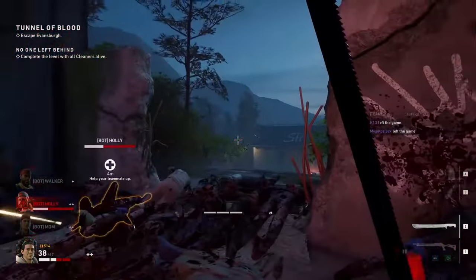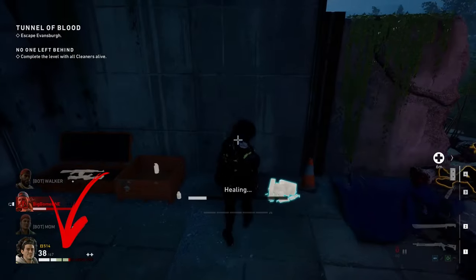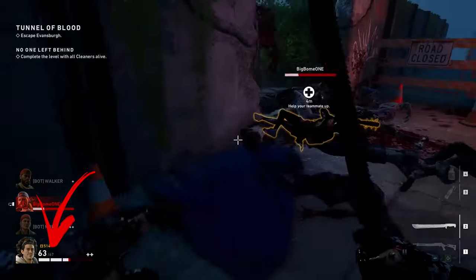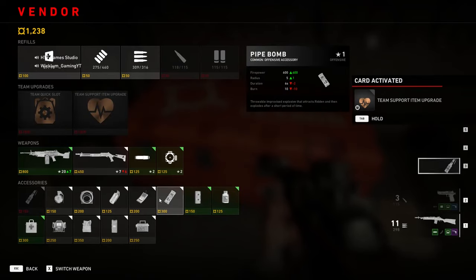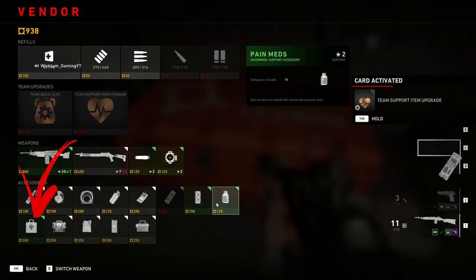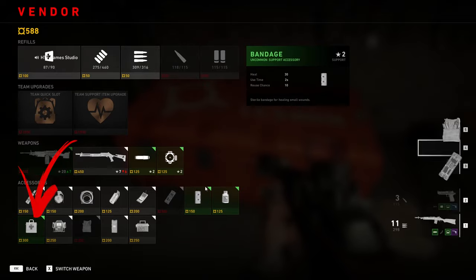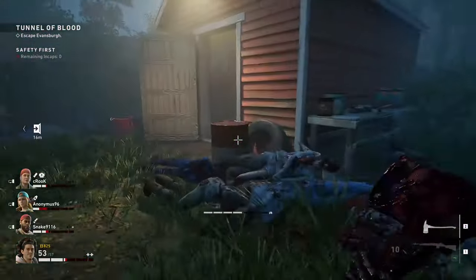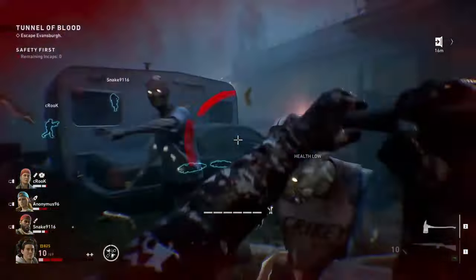With bandages and medikits you can restore only the lost health highlighted in red, so don't waste them trying to recover your maximum health. If you buy several team healing upgrades until you have the epic version of the medikits, they will restore some of the maximum health and even give back some lives. The maximum health is decreased each time you take damage, but you lose the most when you get immobilized by a stinger or sleeper, or when you get grabbed by the bruiser.